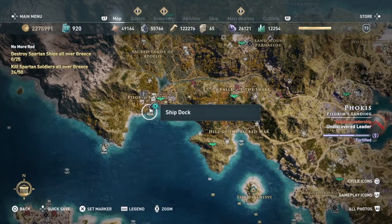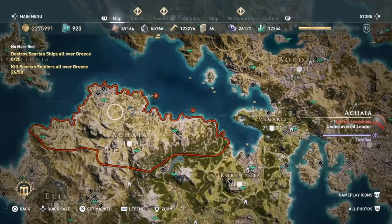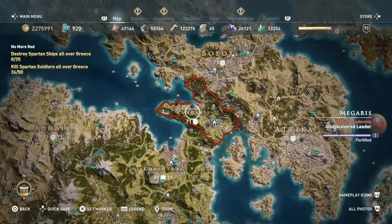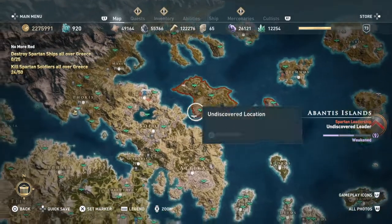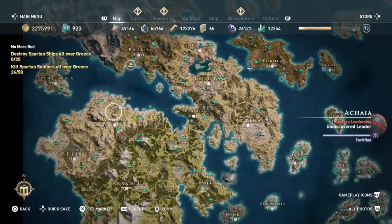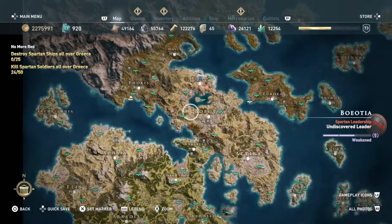Now this looks pretty easy. However, the difficulty of this challenge will depend on how your map looks. Before I started doing this video, I changed the nation power over to Spartan here in Phokis, and then in Megaris also, and in the Abantis Islands. I did the conquest battles, all that. As you can see, all these nations are red — they're all Spartan-controlled zones right here.